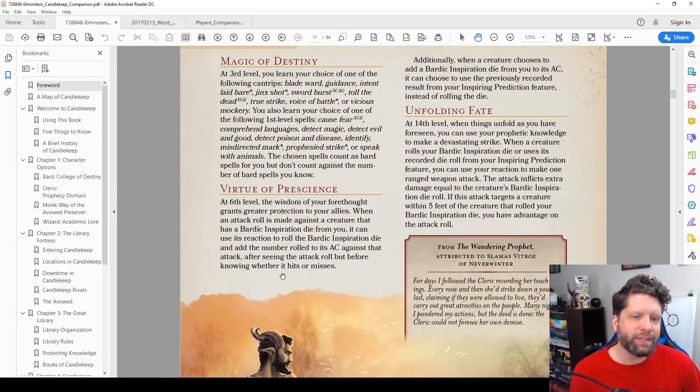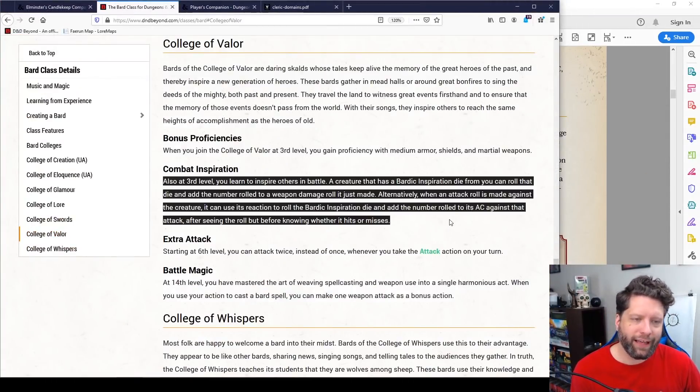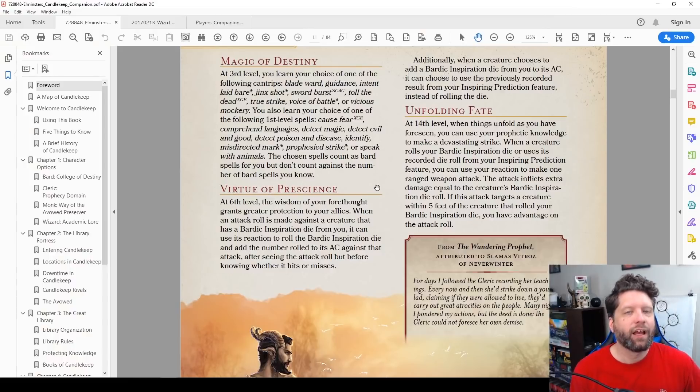The other ability uses that Inspiration to increase the AC of a fellow player — when they get attacked, they can use their reaction to add the foretold die result to their AC. But looking at the Bard's College of Valor at third level, you can already use Bardic Inspiration to lower the attack made against you. It's the exact same mechanic, just doing it in opposite directions. And Combat Inspiration at that level also lets you lower the damage you got hit with. Combat Inspiration is profoundly better than what's in Elminster's Candlekeep — this Virtue of Presence — and it's at a lower level.